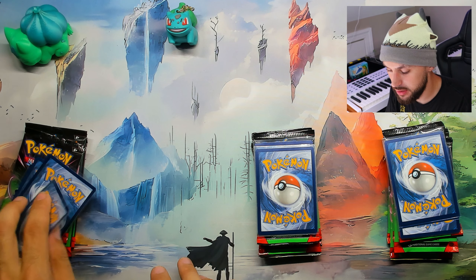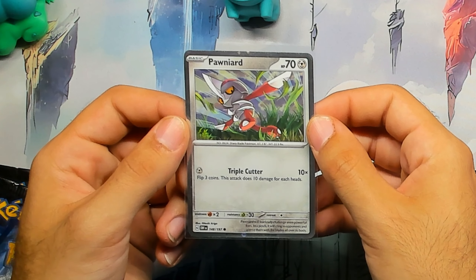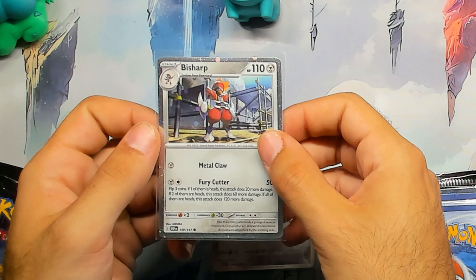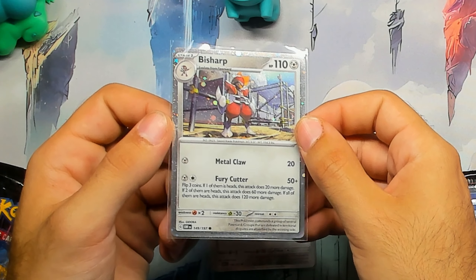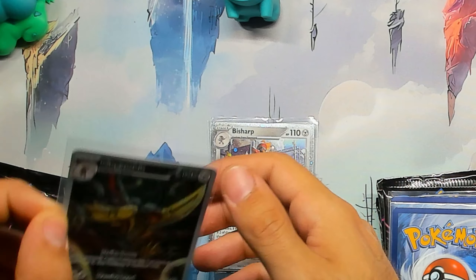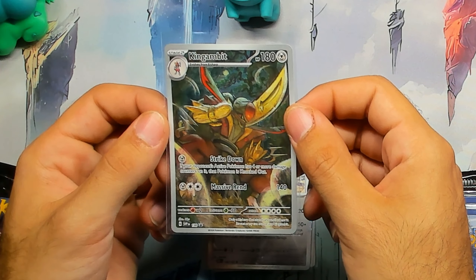First off we'll do the King Gambit set. Our King Gambit set comes with this Pawniard, followed up by this Bisharp, and then finished off with the actual promo that everyone's looking for — the King Gambit — because the other two cards are not promo cards.